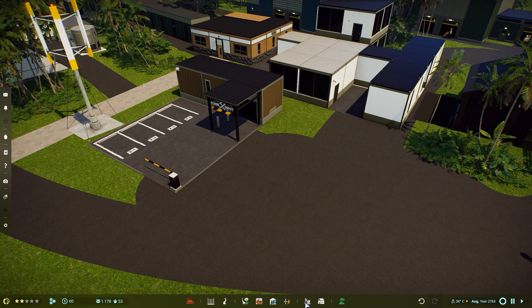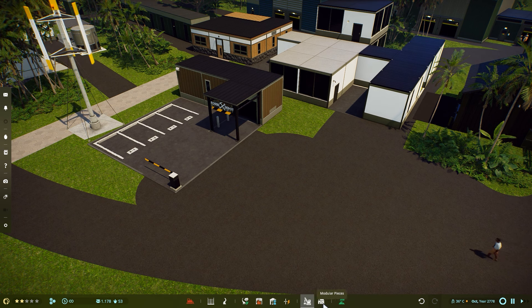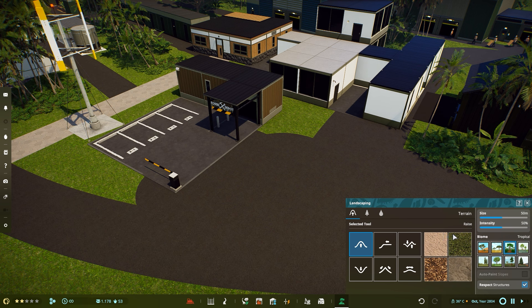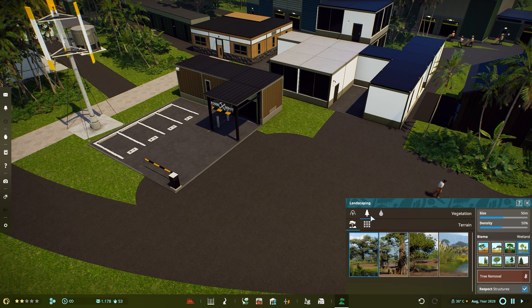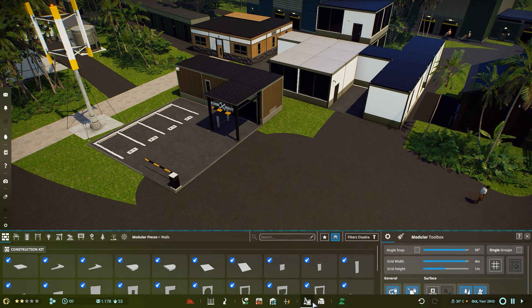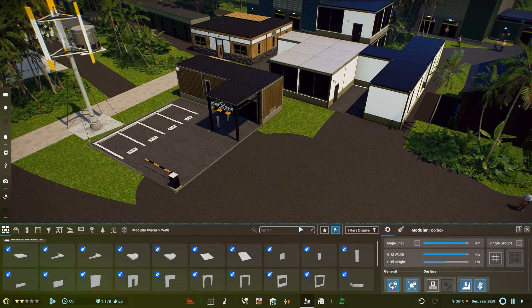We also have new items — there's a new update down here now called the modular pieces or modular prefabs. They did two different menus for that, which I'm a big fan of. Then we have terraforming over here. They cleaned a lot of these icons, which I do like. The different biomes now get actual icons.